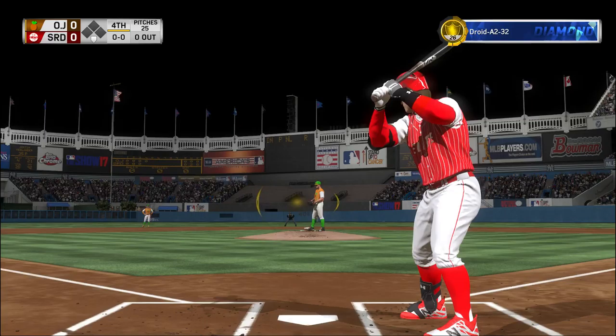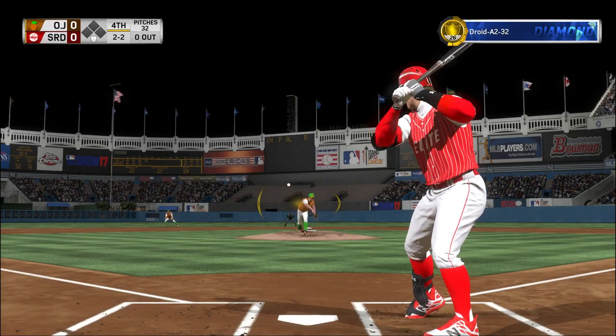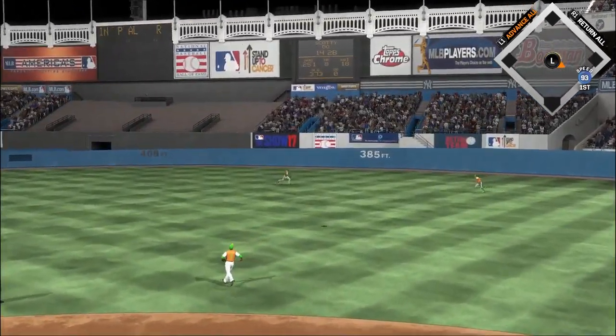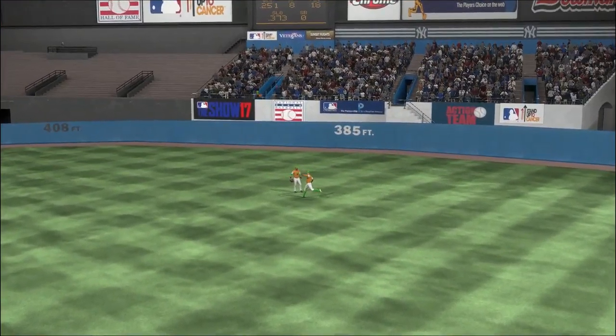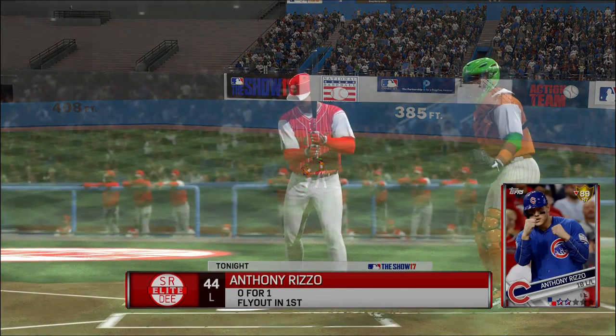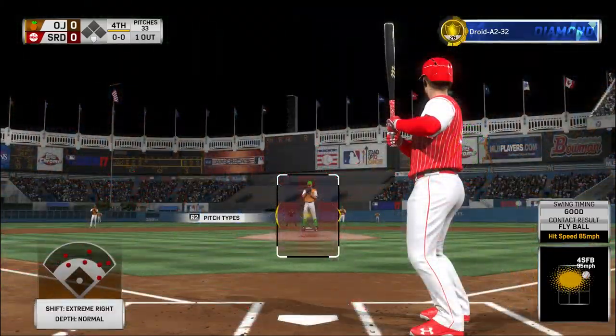Digging in for his second at bat, Scotty Doe at the plate. Pulled toward right center field. After it is Blackman, but it's the right fielder that gets there to make the catch. And there's one away now.